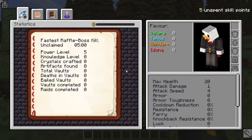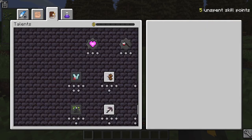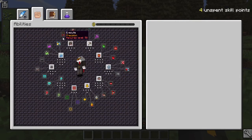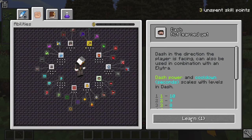We are playing Vault Hunters with five unspent skill points. First thing I want to get is the twerking skill, because if I sneak I can make crops grow. That's a skill. And this makes it so I can vein mine blocks, which I'll also take. And dash makes it so I can dash — I'll get two of that one.